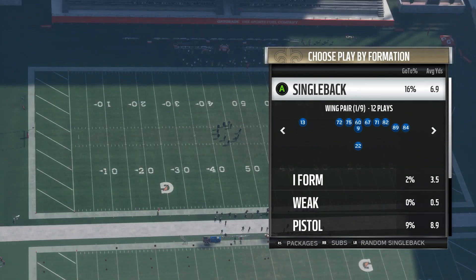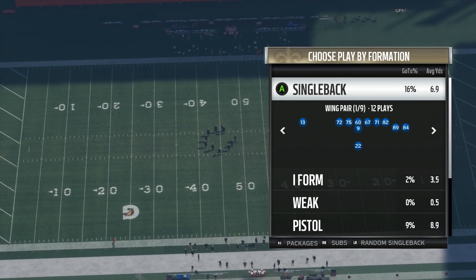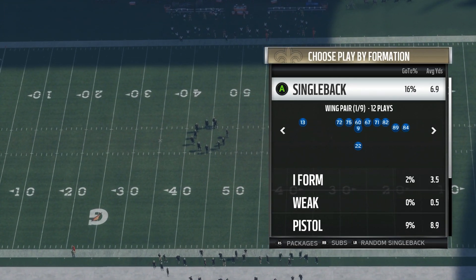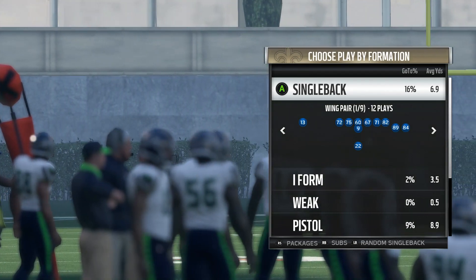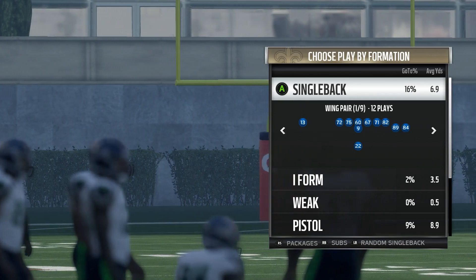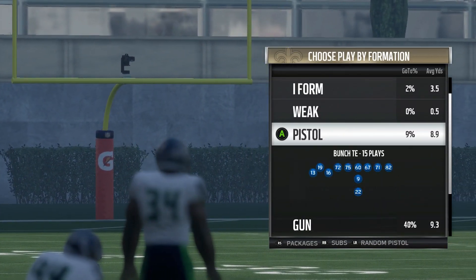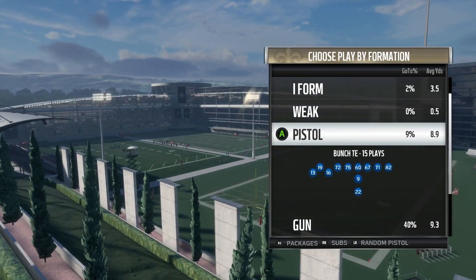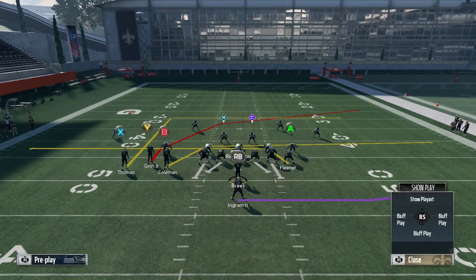I'm going to be showing you a really glitchy passing play today. I am in the Saints playbook — I've been getting a lot of requests to do more stuff out of the Saints playbook, so I got you guys. This is also in the Cardinals playbook and it should be in a couple others, so if any of you know any other playbooks it's in, drop it in the comments below. We're going to be in the Pistol Bunch Tight End, and the play I want to look at today is the Cross Drag.